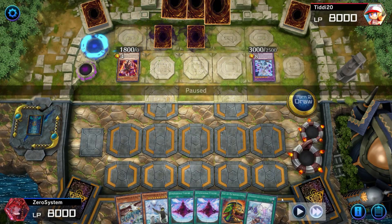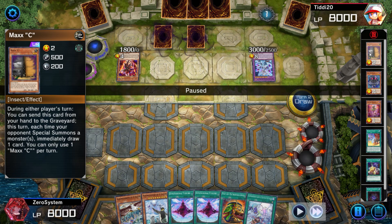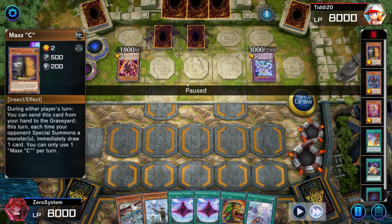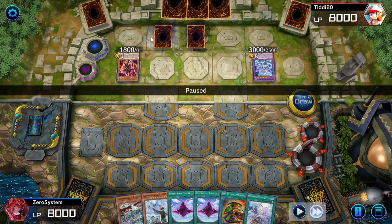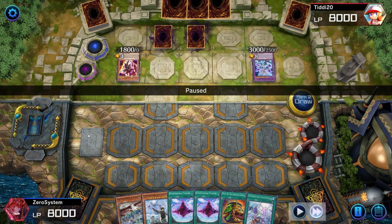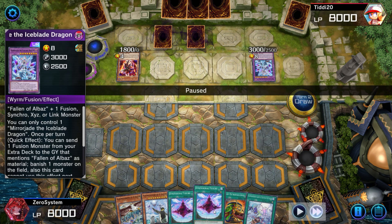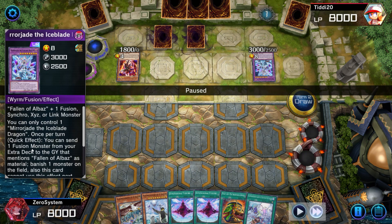The opponent activates Maxx C in the draw phase to try to play around Tactics or Droll or something, which is great for us. When we look at our hand and the board, it's important to evaluate how we're going to play through this. The only real problem is Branded in Red getting into a Guardian Chimera, which will pop MAP if we put it on field. Playing through Mirror Jade in attack mode isn't actually a huge deal.